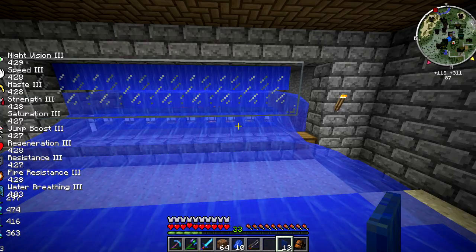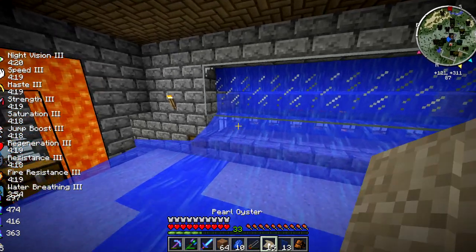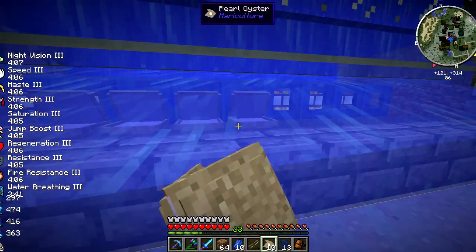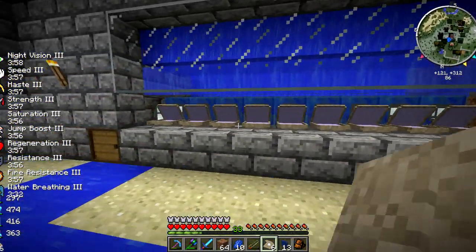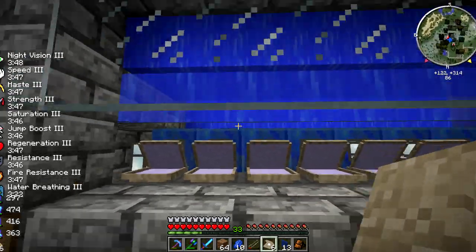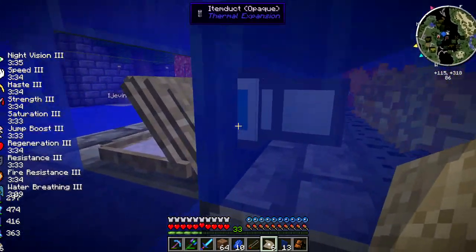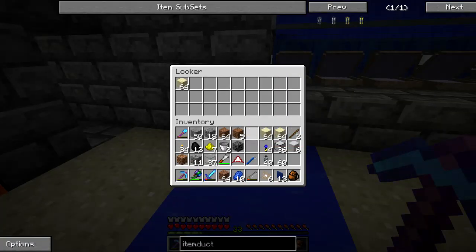It looks like a mess but it's actually pretty much done - it looks like a mess because we have water flowing everywhere. That's because we need to put the pearl oysters in, which we're going to do now. I think I need to shift-click - yes, shift-click saves me. It still wants to push me back, but once we get them all in we'll be good. Luckily I have creative fly. There we go!